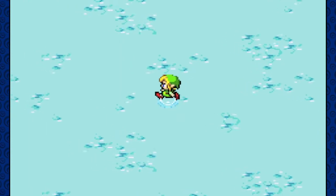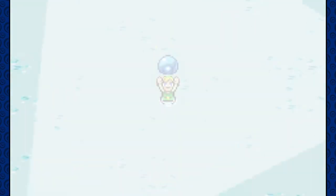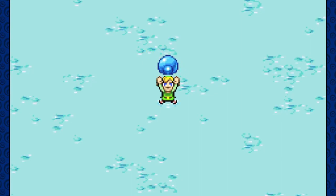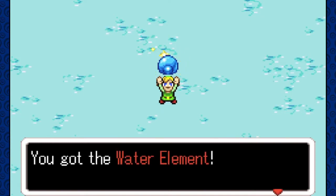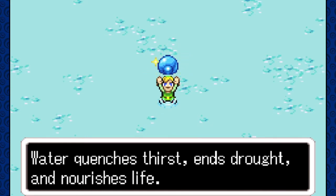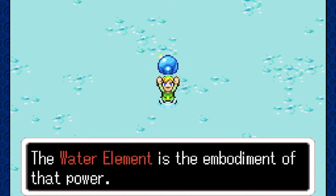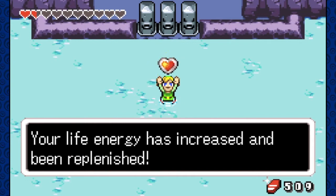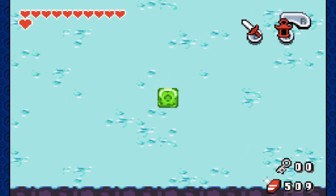We get the water element, guys! We're about to be rewarded for our efforts. All the power in the world is mine! You got the water element — yeah we did. Water quenches dust, ends drought, and nourishes life — that it does. I got my water bottle right here. The water element is the embodiment of the power of nourishment. And we got another heart container — starting that next row, my boy! Starting the second row, guys. We have so many more heart pieces to collect though.